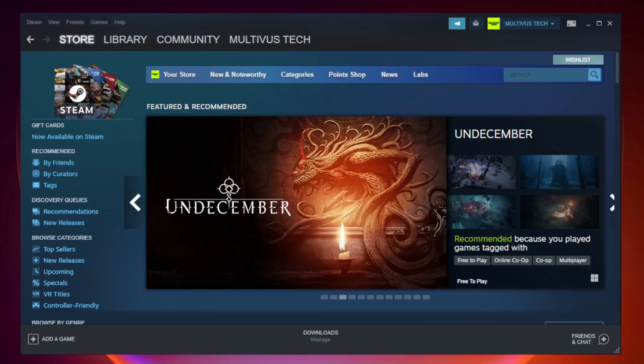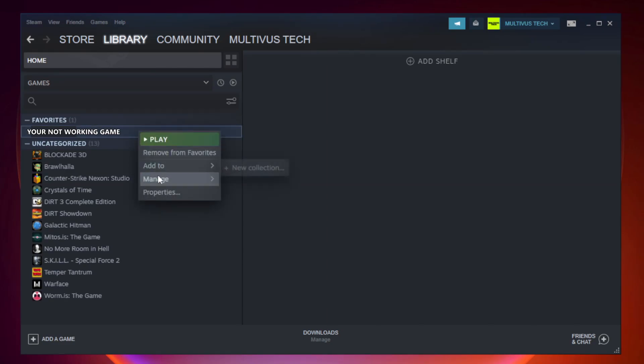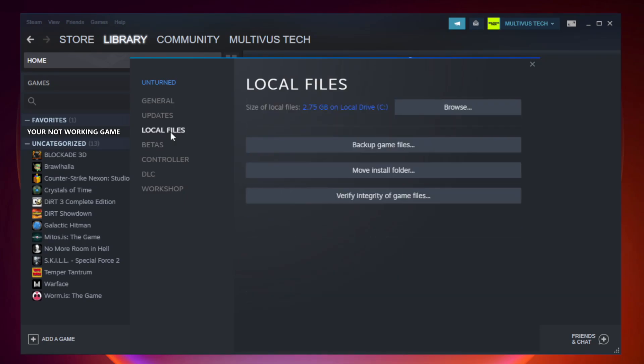Open Steam and go to the Library. Right-click your not-working game and click Properties. Click Local Files, then click Verify Integrity of Game Files.